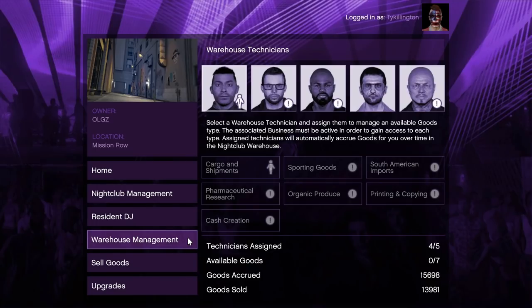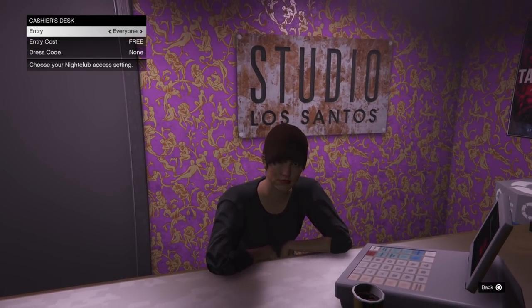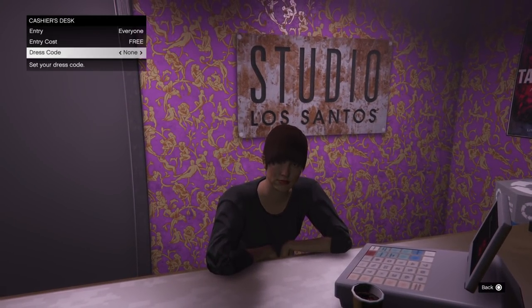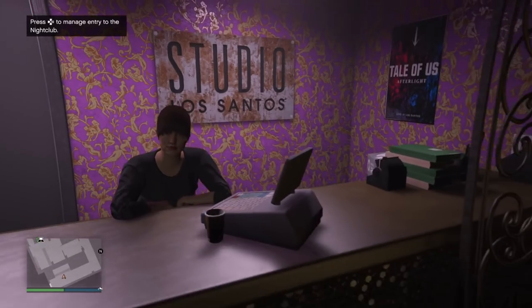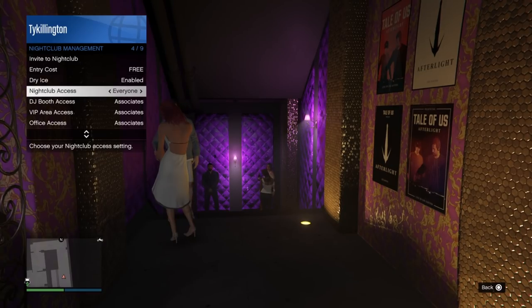With those different levels of cargo, you have to have technicians to fill them up. You'll get one technician for free — that's Johan, and he comes with the nightclub. The second technician is $141,000, the third is $184,500, the fourth is $240,000, and the fifth is $312,000, for a total of $878,000. Once you've got that taken care of, you're going to want to check out your nightclub. You've got the cashier desk where you can set an entry fee, who can and can't come into the club, and your dress code.